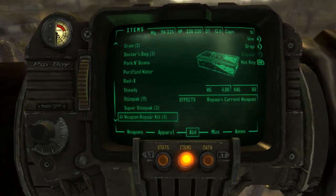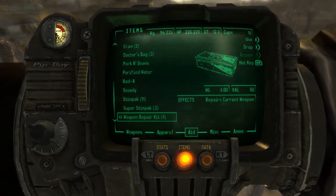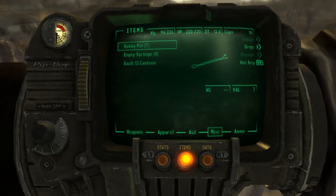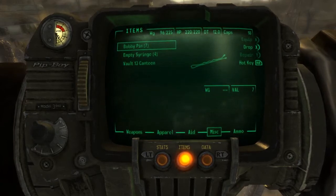Weapon repair kit — you'll still be able to use weapons to repair each other, but if you don't have matching weapons, you can use these to repair your weapons. Bobby pins, the same. Empty syringe — I don't know what to do with that yet.